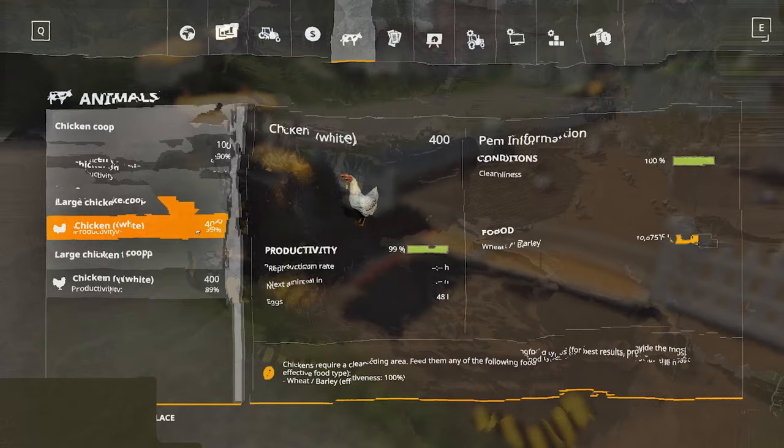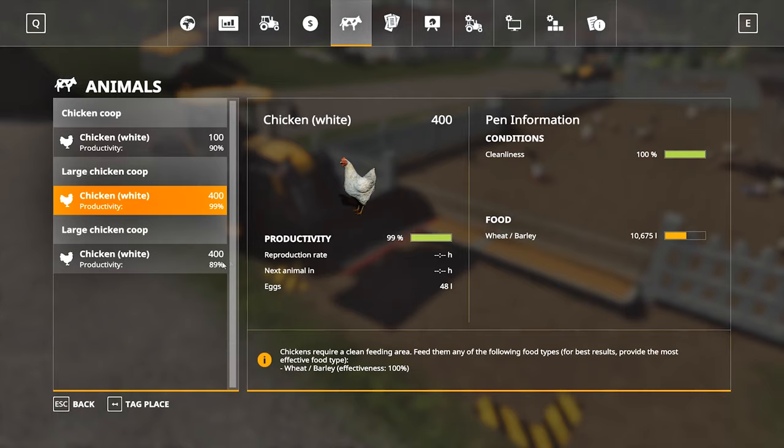In addition to feeding, we need to clean the chicken coop. You don't need to go inside — chickens scatter food in the feeding area. We collect the scattered food with a bucket and dump it back. If you keep the feeding area clean, productivity will be 100%; if you do not clean, it will be 90%.